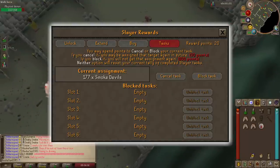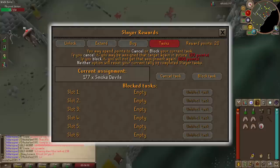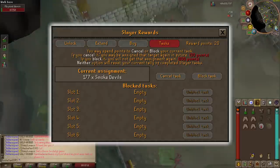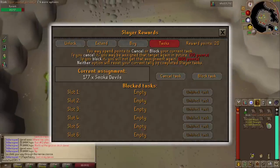In order to block a task you'll need to be assigned it, then spend 100 Slayer points to block it. You'll gain these points by having a task streak, which increases by one for every task you complete. You'll also get point bonuses from Slayer masters on every 10th, 50th, 100th, 250th, and 1,000th task. One thing to note: if you cancel a task using the reward screen or through a better Slayer master, it will not end your streak. The only thing that will end your streak is using Tyrael in Burthorpe to get a new weaker assignment.